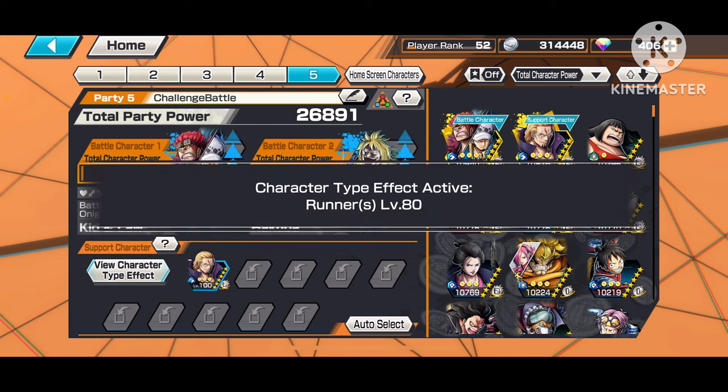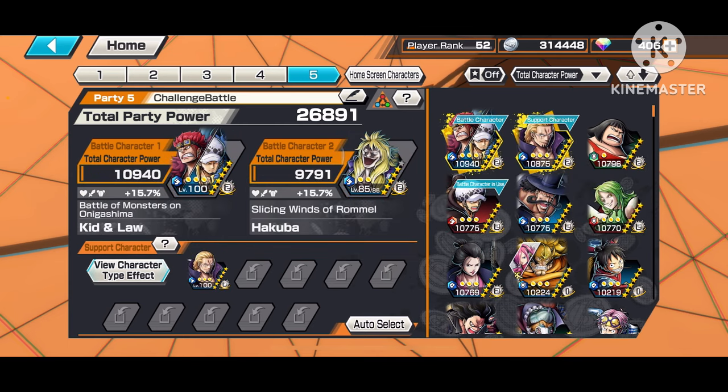But if I put someone like Rayleigh on here, look at that — now the character support is 15.7. That means these guys have even more attack, HP, and defense, which you can see indicated right here. The higher the support, the better stats you'll have. This mainly increases your HP — you'll mainly see it affect your HP, though it does affect attack and defense too. When I play, I mainly notice my HP skyrocketing.